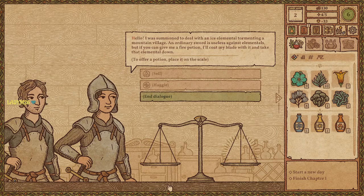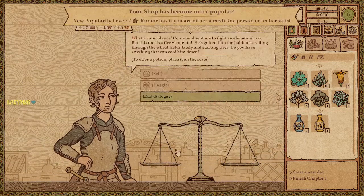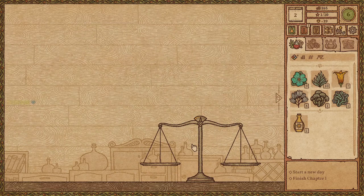A warrior was summoned to deal with an ice elemental — an ordinary sword is useless against elementals, but a fire potion coating the blade will take it down. I just have it. That's a nice price. I wonder if I could have given him a light potion instead — shed some light on the situation. Then another warrior: a fire elemental has been strolling through the wheat fields starting fires — needs something to cool it down. There you go! Nobody wanted my light potion — I'm so sad.